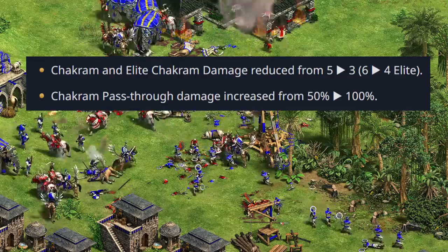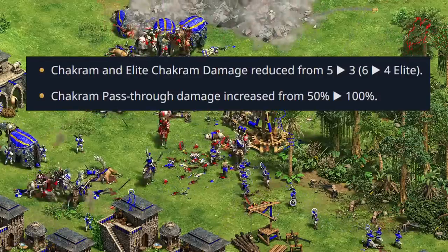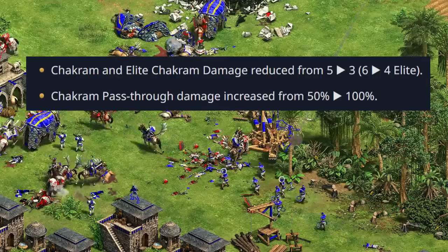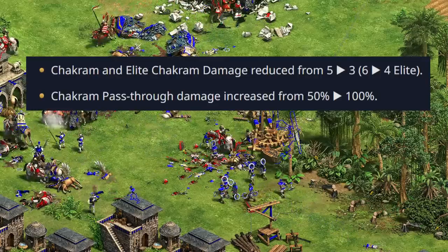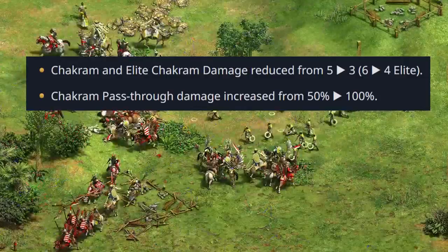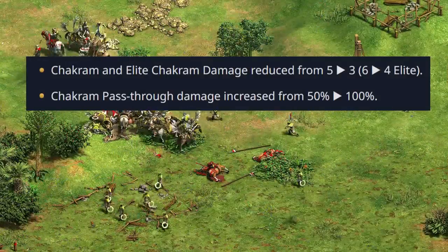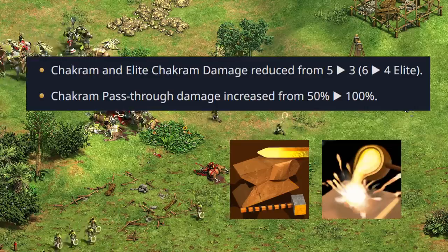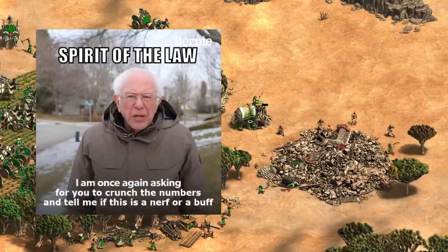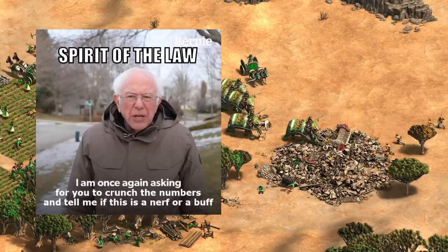The Chakram Thrower also had its own overhaul, with its damage reduced significantly — both the regular and elite versions having two lower base attack. At the same time, their pass-through damage, where they hit units they weren't directly targeting, has gone from 50 to 100 percent, meaning they do their full damage to those units. Keep in mind that their relatively low attack is increased with Forging and Iron Casting at the blacksmith.